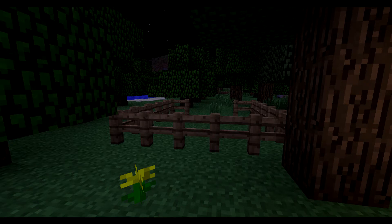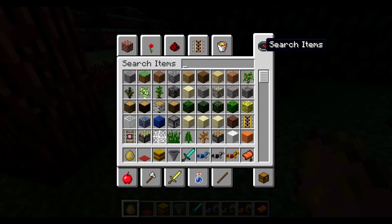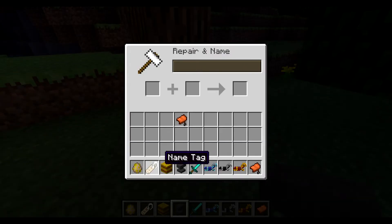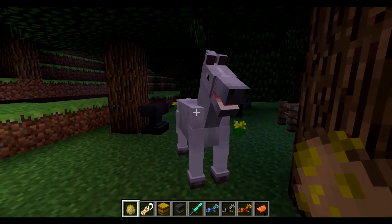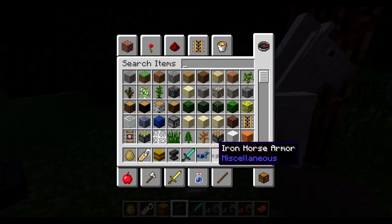At number two, the obvious one: horses. It is codenamed the Horse Update, and the development of the horses was actually aided by the developer of the Mo' Creatures mod — I think it was Mr. Zark or something. Let's take a look. I have a spawn horse egg here, and if I go get an anvil and a name tag, it will actually let me name the horse. I'm going to call it Timothy.